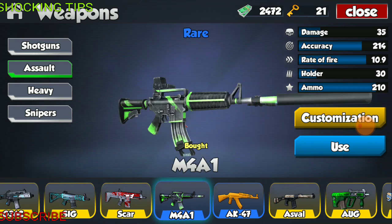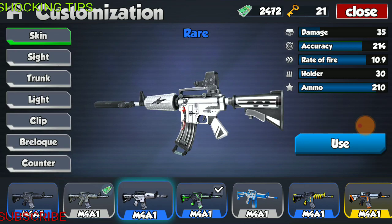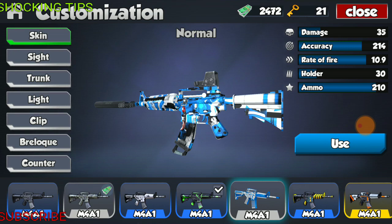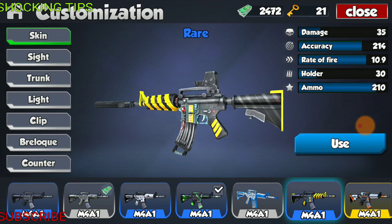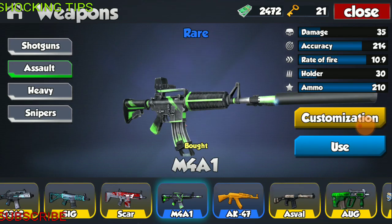Next weapon on the list is the M4A1. The M4A1, fully modified, has the specs of 35 damage, accuracy of 214, fire rate of 10.9, holder of 30 rounds, and total ammo of 210. This weapon has a lot of skins: a camo skin, a black and white skin, a green and black skin, a navy camo, a construction site skin, and an orange, white, and black skin.